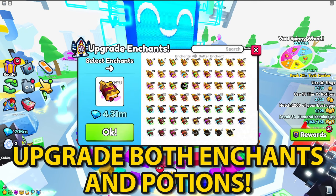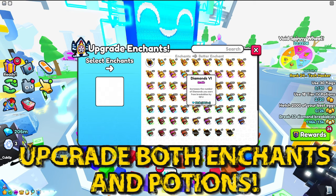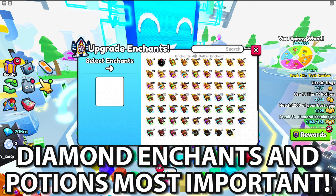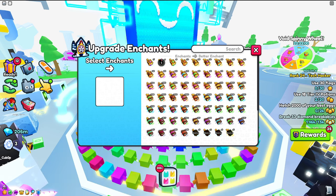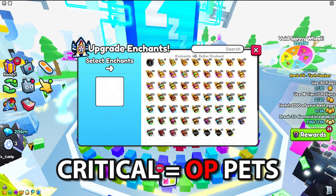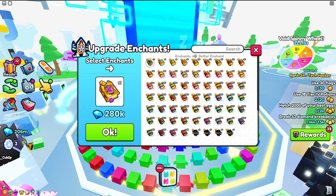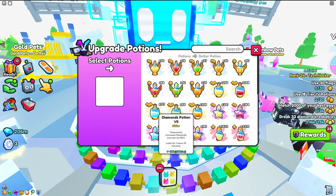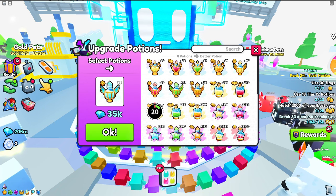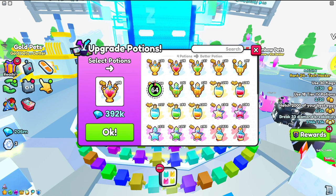You want to upgrade any enchants you have, but the most important one is going to be the Diamond Enchant — you can see it right here. You'll definitely need these to get a lot more diamonds. Also upgrade Critical, because it's OP for pet strength. Then you also want to upgrade your Diamond Potions right here.